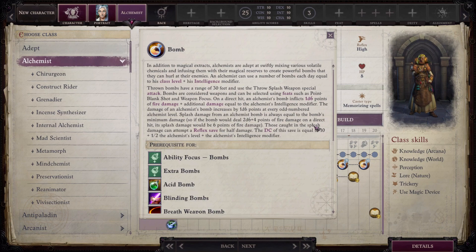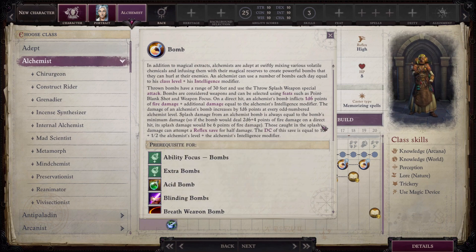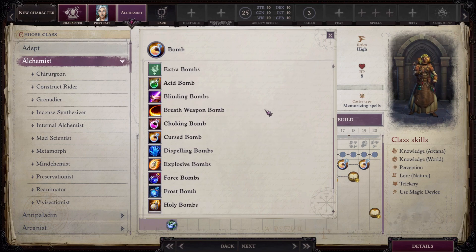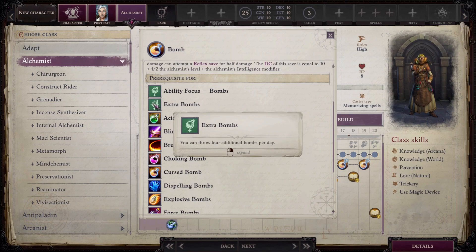On a direct hit a bomb inflicts 1d6 points of fire damage plus additional damage equal to the alchemist's Intelligence modifier, increasing by 1d6 at every odd-numbered alchemist level. Splash damage is always equal to the bomb's minimum damage — direct targets take the full amount, all other nearby targets take a lesser portion. Enemies can make a Reflex save for half damage against a DC of 10 plus alchemist level plus Intelligence modifier, so definitely stack Intelligence.